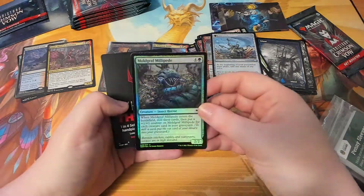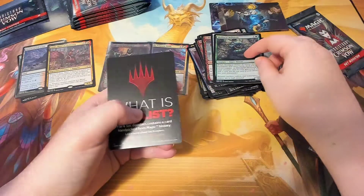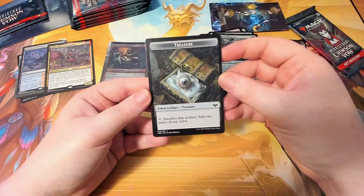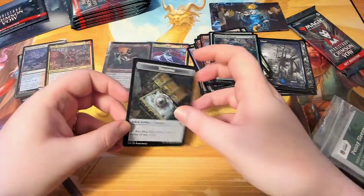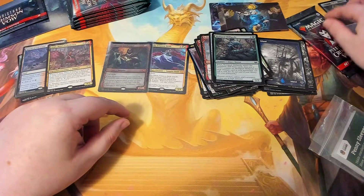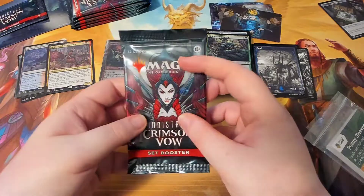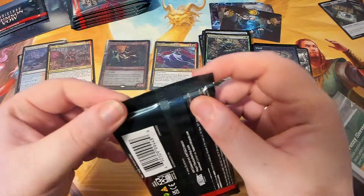Mold Graft Millipede — shiny, pretty. Where does this one go? Over here. So this explains what the list is: 'One in four set boosters contains a card handpicked from magic history.' Treasure token artifact — do we need this? Just put it in the pile. Have you not got a pile for them yet? Just put it in there. And your last one — should I clean up my piles? Sure, they are not very straight. Last one. I think I'm at least up to like $30-something. We'll see — this will be the thing that brings it over to $50!